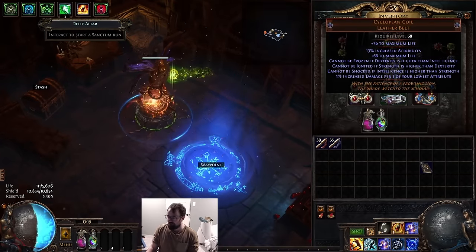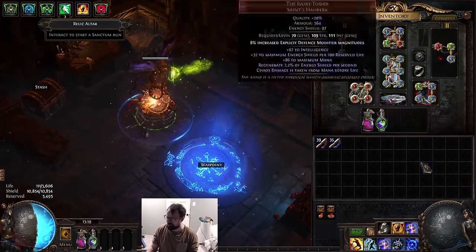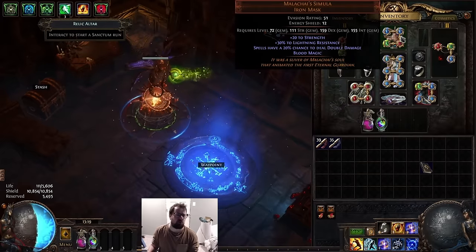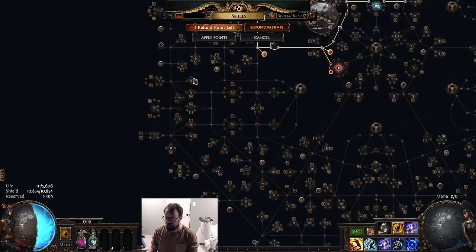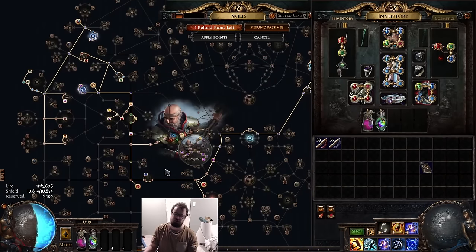Outside of that, we're using the Cyclopean Coil, we got ourselves an Astromentus, slightly better rings than before, an okay boot, the Wrathbind, a Shaper's Touch, and I'm still using Malakai's. Eventually you want to swap this to a Crown of the Inward Eye. As you upgrade more, your tree should probably be going over to grab Blood Magic and the Utmost Might cluster.